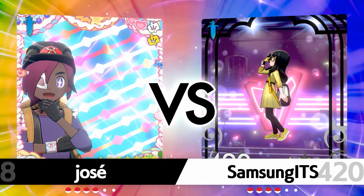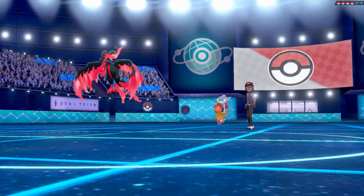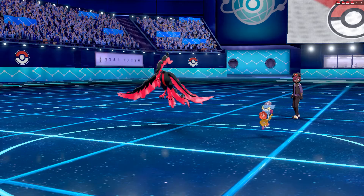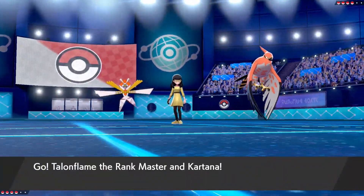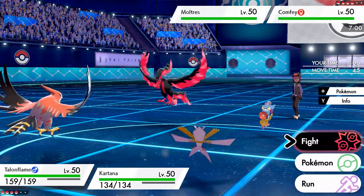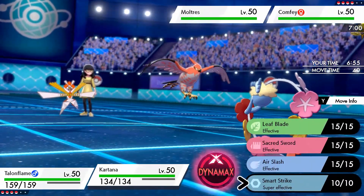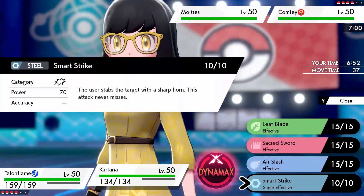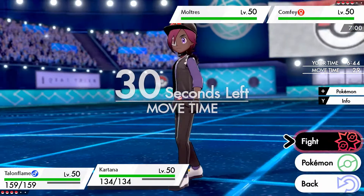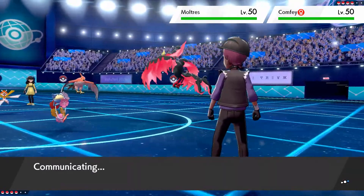We're here against Jose — let's see if this team works. I'm very curious to see how badly it fails or how well it works. I'm more scared of the Comfey so we're going to go Smart Strike — Smart Strike seems like the play.